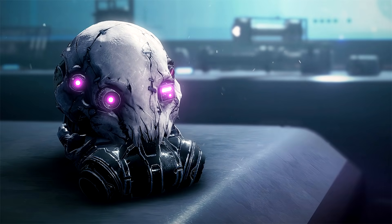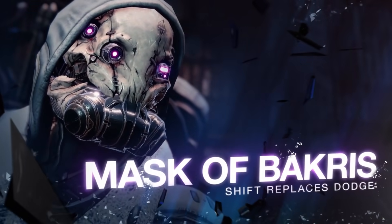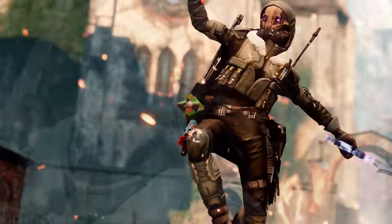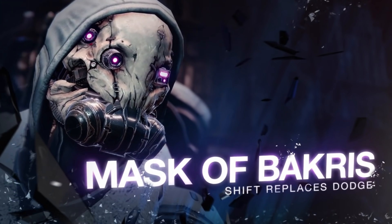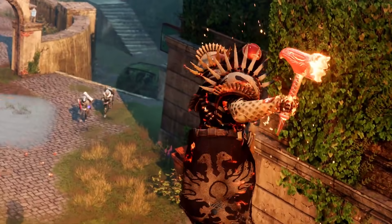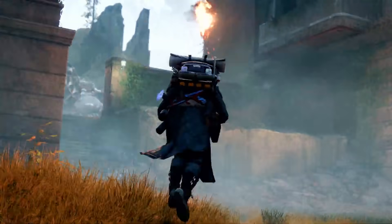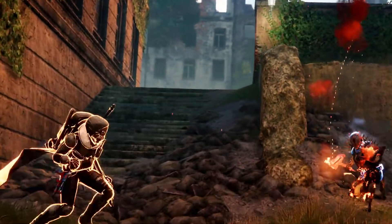The next armor piece is a Hunter exotic helmet, the Mask of Bakris. Bungie says: don the mask to replace the Hunter's dodge ability with a longer range shift ability that also temporarily cloaks the wearer during use. You can see in the background gameplay that this new shift ability is basically like a blink, but potentially faster and more nimble. That is super powerful. Anytime you give Hunters more mobility, they just take it to the nth degree, and I expect this to turn up quite a bit in PvP.